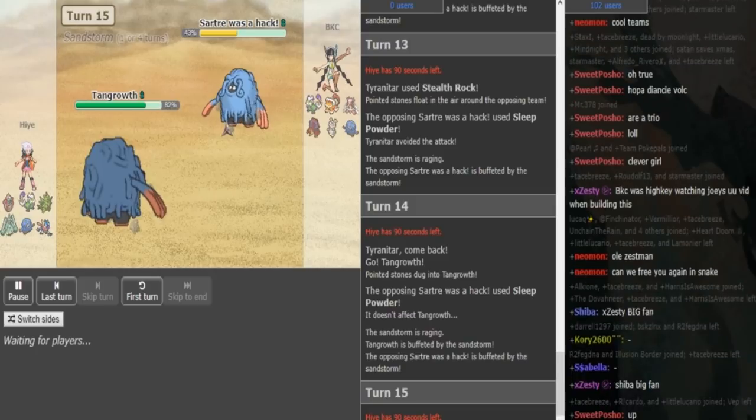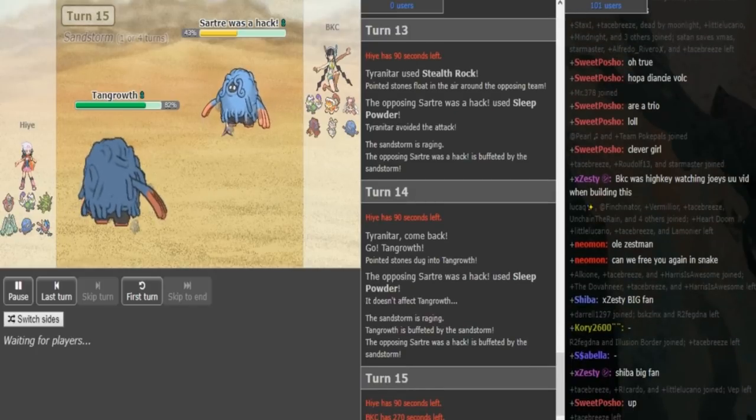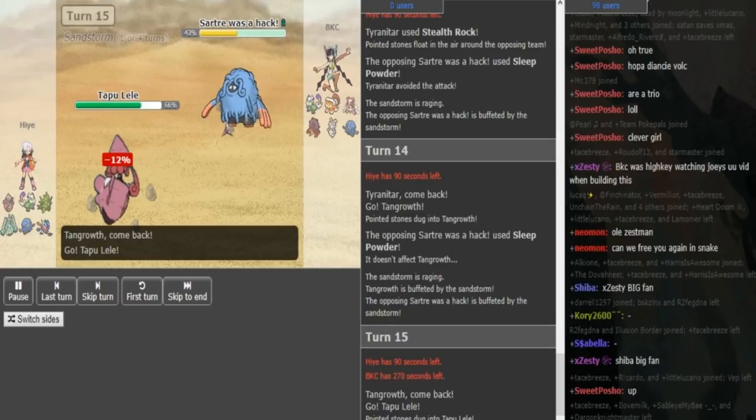HP Ice will probably do a lot. HP Ice will do a lot to BKC's Tangrowth, because his Tangrowth is a Rocky Helmet. I'm gonna run a calc real quick. If he's spread with 48 defense, physically defensive, then HP Ice does 37 to 44, so it's a roll to kill. And BKC still wants the Tang around, I feel. It only helps versus the Magearna, I guess. But yeah, Hai also switches out there — he doesn't wanna let his Tangrowth take a Knock Off, so that's a good play.